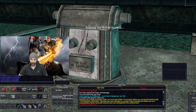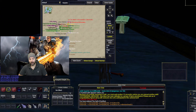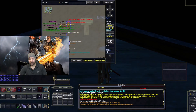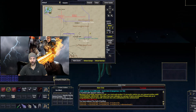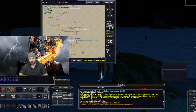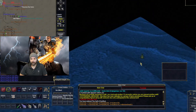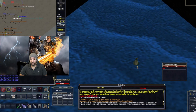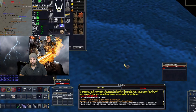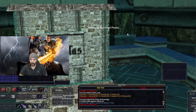Now we have three of the four runes. The last rune is in the Gulf of Gunthak — basically going across the water into the southeast area. There'll be an undead sailor of some type on a shipwreck set up like a tent, and it's in the back of it. Way in the back, and you can see the bag on the ground in there. Get close enough to pick it up. That's the last rune.